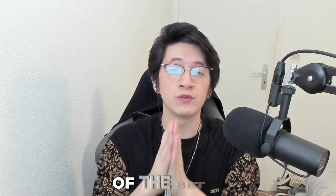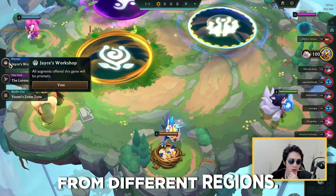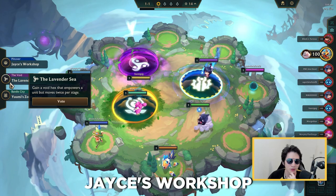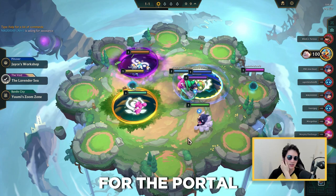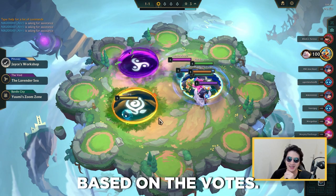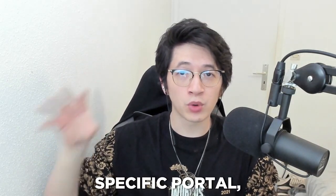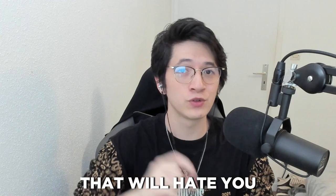Now let's talk about a new feature in Set 9: portals and legends. At the beginning of each game, you'll see three portals from different regions. Each portal adds one extra rule that applies to everyone — for instance, Jayce's Workshop forces all augments to be Prismatic. You can vote for the portal you want, and at the end of the timer, the game randomly chooses based on votes. The more votes a portal gets, the more likely it will be chosen — so even if you're the only one voting for a specific portal, there's still a chance it gets picked.